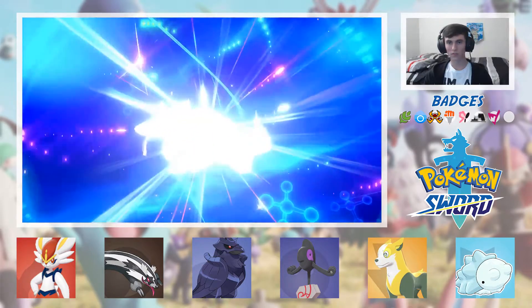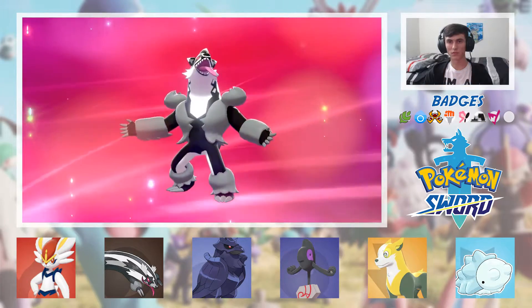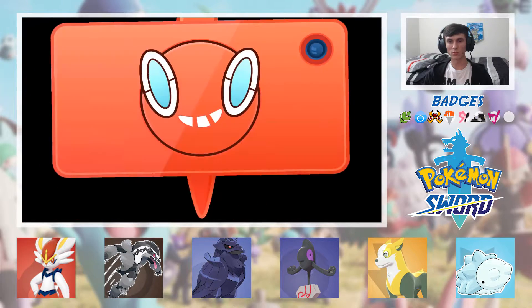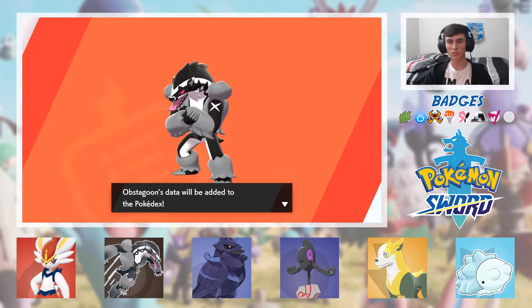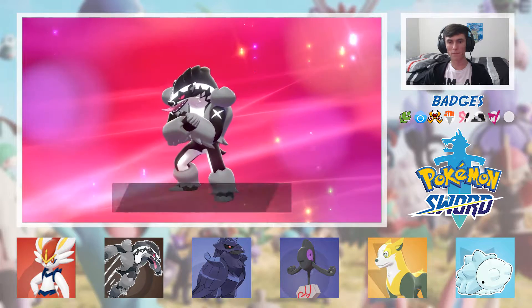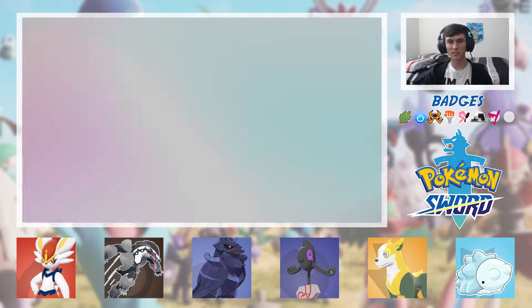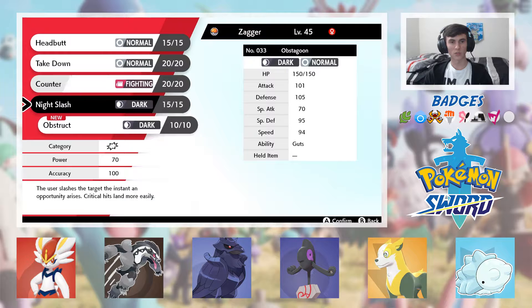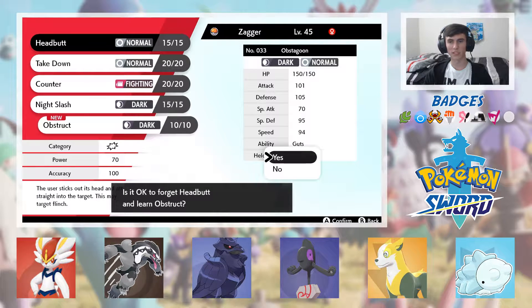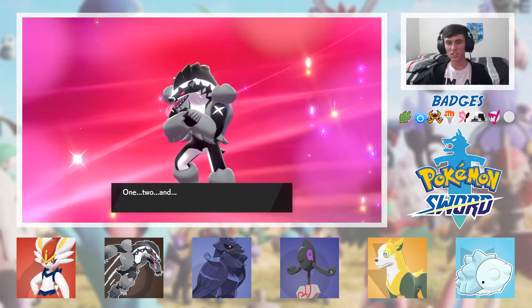Zagger is evolving! We evolved into Obstagoon. Thank you very much. You want to learn the move Obstruct? Sure. What do you have that's garbage? Nothing's really garbage, but I guess I'll go ahead and get rid of Headbutt, just for now.